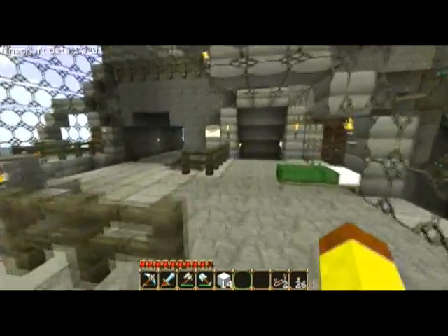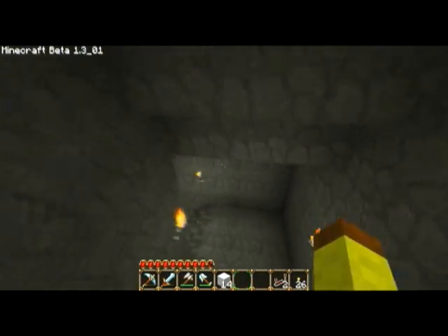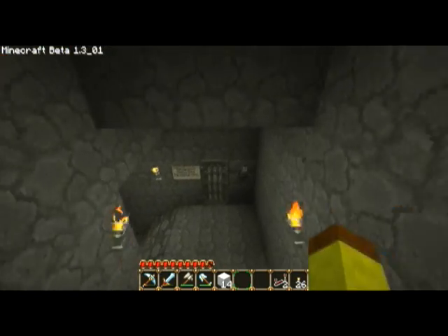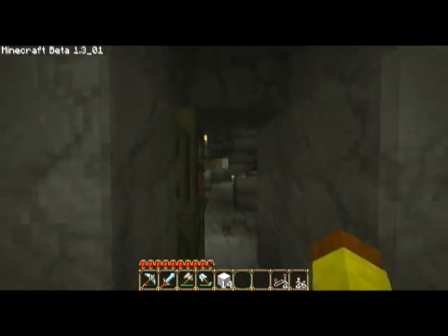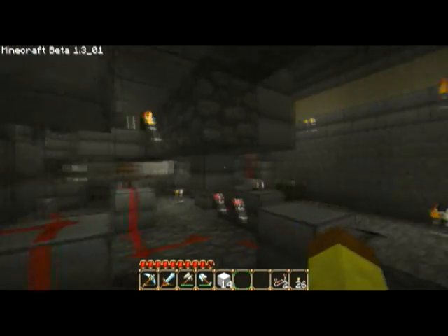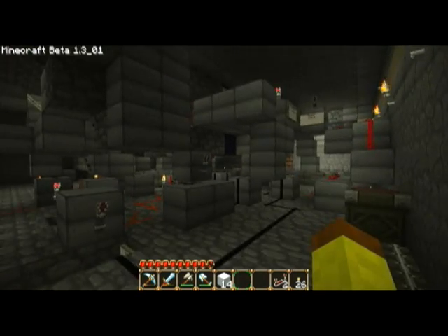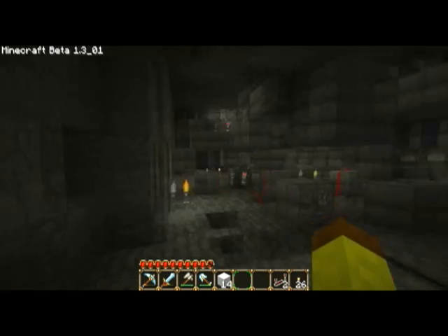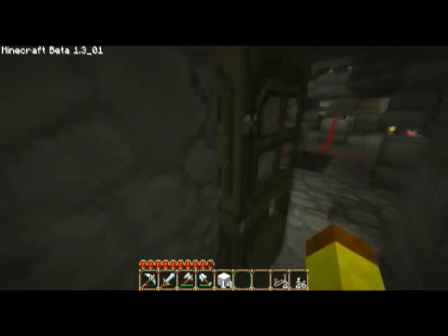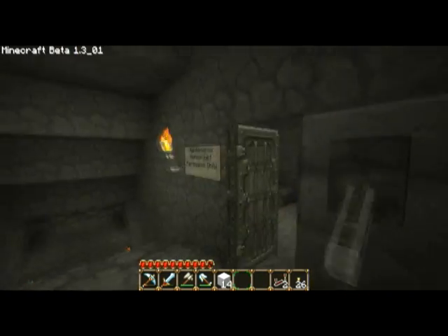Now we'll eventually show you a station that we've made that doesn't have pressure plates — it uses new sign sensors. I'll just show you the inner workings. You can see how it's a bit on the busy side, but this is when you have room. There are only actually four components to the minecart station. So let's go take a trip down our little railway here.